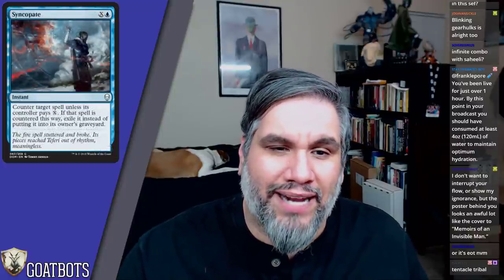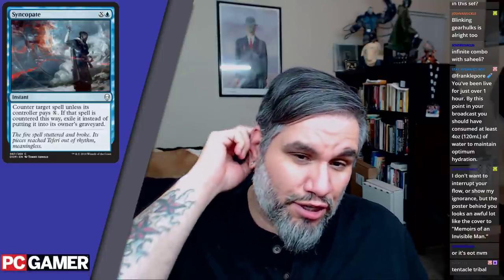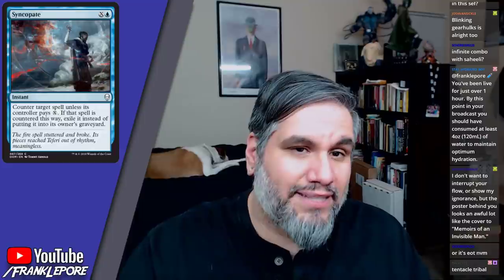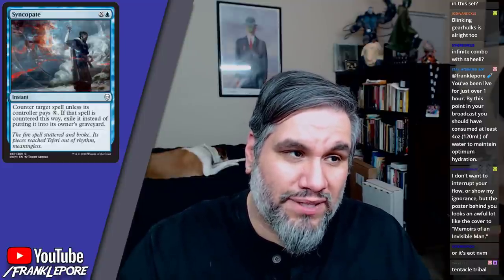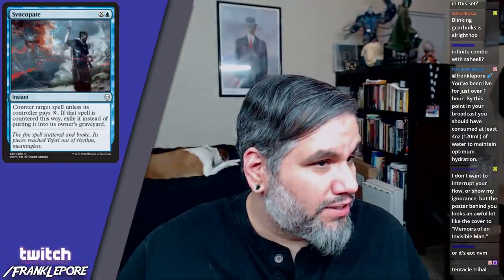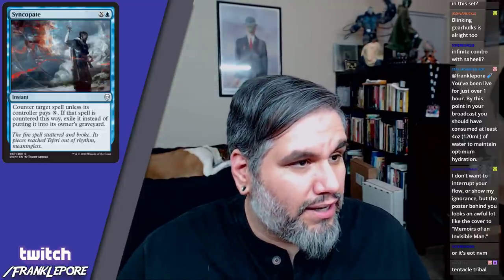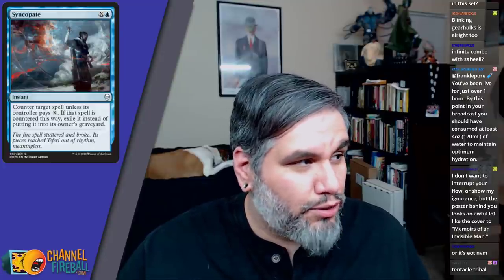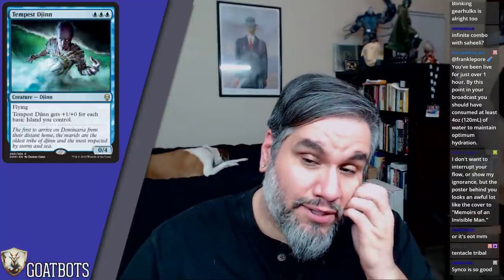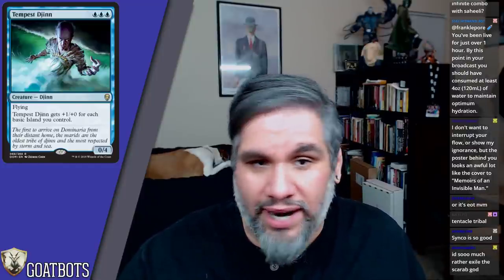Syncopate is your classic blue X counter spell — if the spell is countered this way, it's exiled instead of put in the graveyard. This card's great, you're going to play it in control decks. I wish it were Condescend since scrying two is stronger than exiling the spell, but Condescend was never printed in standard outside of Fifth Dawn. Syncopate is very good.